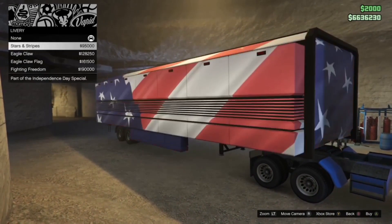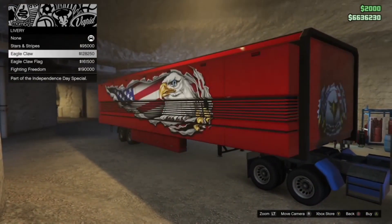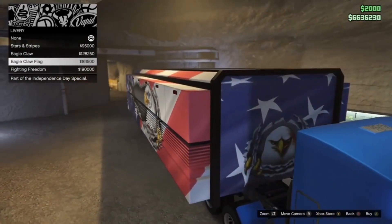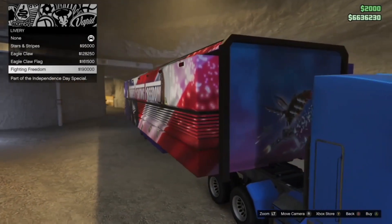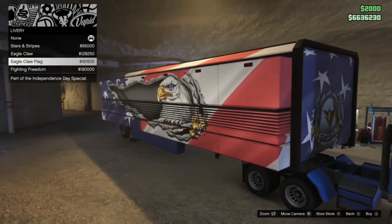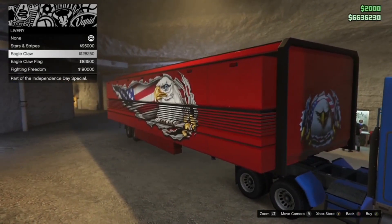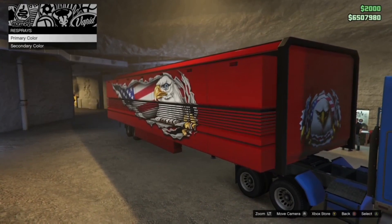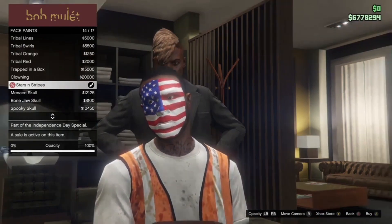Moving on to liveries — we've got the American flag livery for the MOC. You've got Stars and Stripes for $95,000, the Eagle Claw for $128,000, the Eagle Claw Flag for $161,000, and Fighting Freedom for $190,000. Personally, I went with the Eagle Claw and plan to make it the color I like.